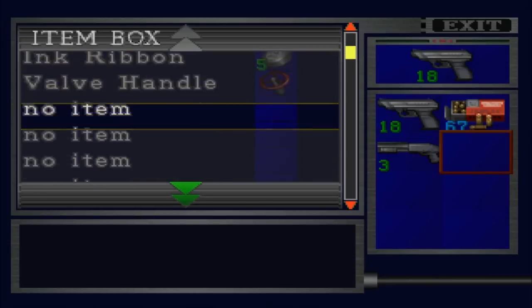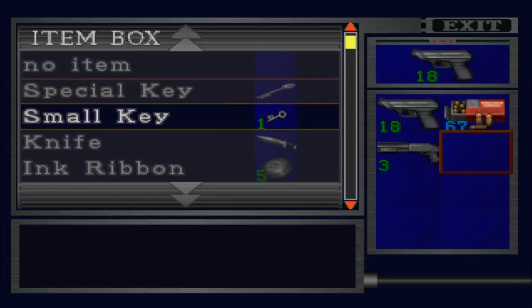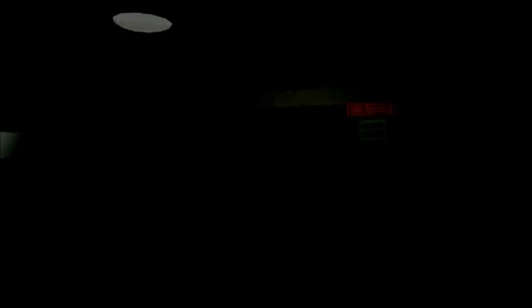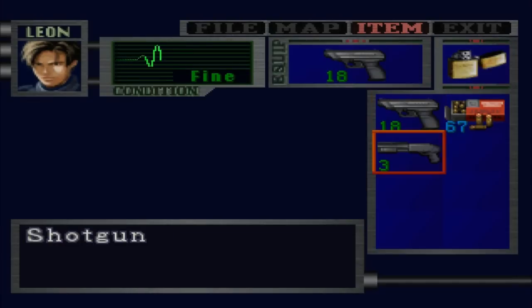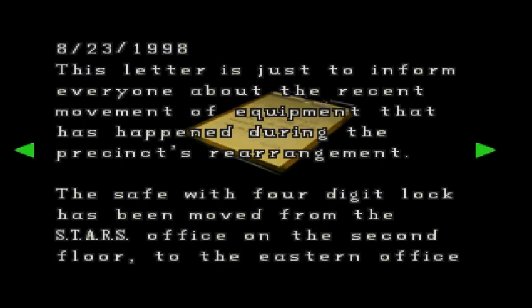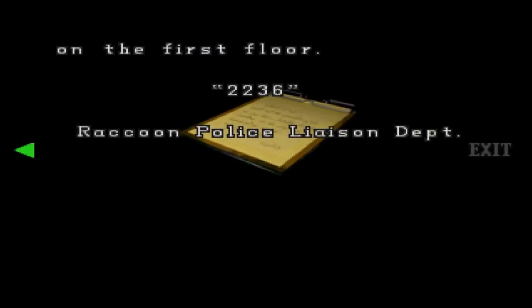We don't need ink ribbons now. Don't have any health items. We're going to be using these keys in a second. I've just got three shells and a handgun. I'm going to equip the shotgun because there should be a licker coming up. We've got a police memorandum: 8-23-1998 — the safe with a four-digit lock has been moved from the STARS office on the second floor to the eastern office on the first floor. 2-2-3-6. Raccoon Police Liaison Department. We already opened that safe last episode — same note as in the Claire scenario.